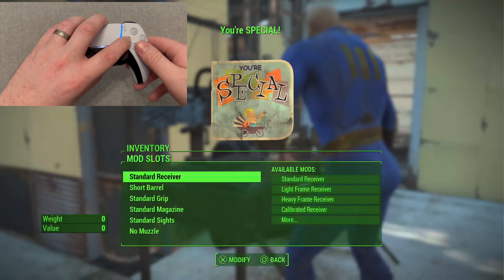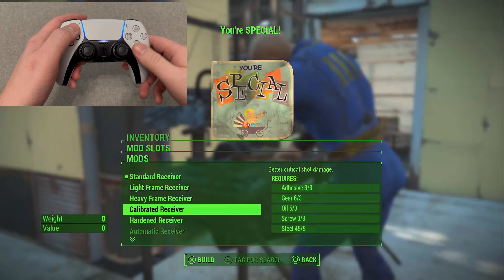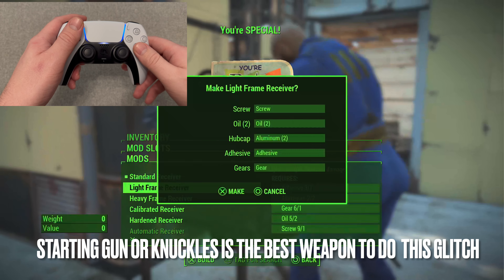Next, you'll see the screen pop up to scrap the gun. Now hold square down before you press scrap. The reason is if you don't do it this way, there is no option to add a mod to the book, and you would have to start again.